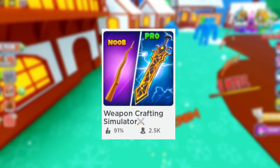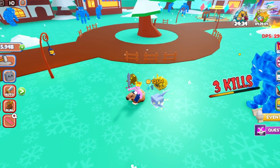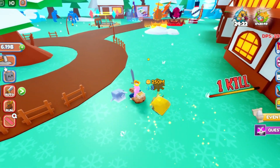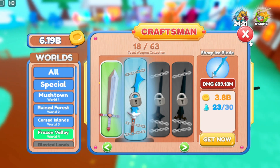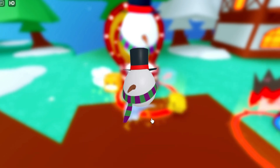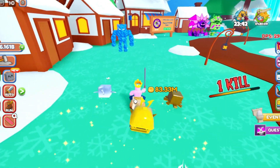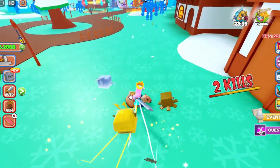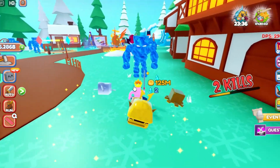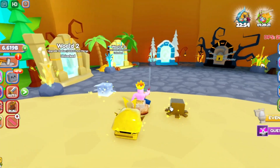Number 10: Weapon Crafting Simulator. In this simulator, your main objective is to kill enemies. Whenever you kill an enemy, it gives you coins and also a specific item — in this case, killing this enemy gives me a crystal. To get a better sword, I need a certain amount of crystals and coins to craft the next sword. Once I have enough of that item, I can craft it. You can also use coins to buy eggs to get pets, which give you more coins whenever you kill an enemy. A very unique thing about this game is that whenever you get a kill, it starts a killstreak. If the bar runs out, your killstreak ends, but if you get another kill before it ends, the killstreak continues. There are also seven different worlds to explore.